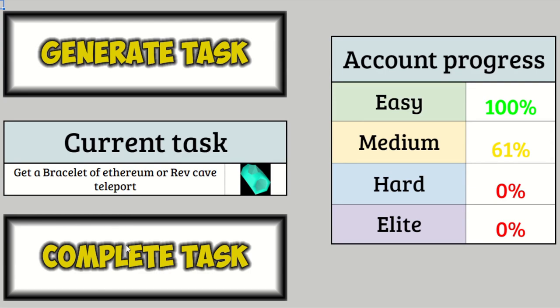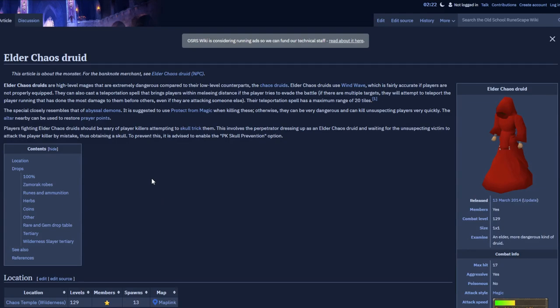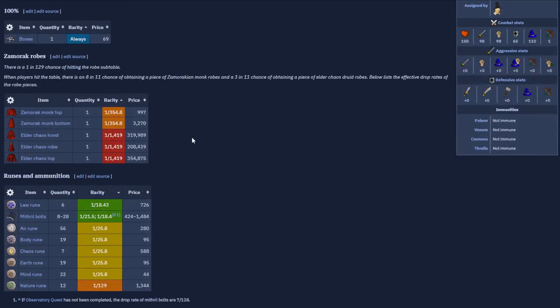On the spreadsheet, complete that task that definitely wasn't terrifying at all. And let's see what we're doing next — back to the Wilderness! We actually just recently had an Elder Chaos Druid task in episode 53, where we managed to get the Elder Chaos Hood in 14 kills. And yes, the drop rate is 1 in 1,419 — we got very lucky. So either the robe or the top will do. And fortunately, even though this is in the Wilderness, it's not particularly deep and it's not really a PKing hotspot. I mean, there is a teleport near it, but it's fairly safe — I say optimistically.